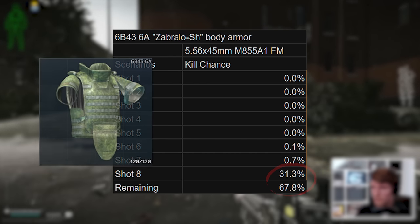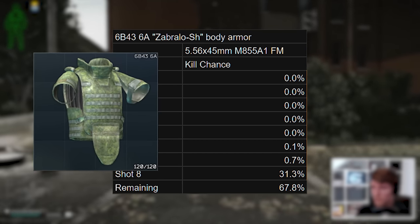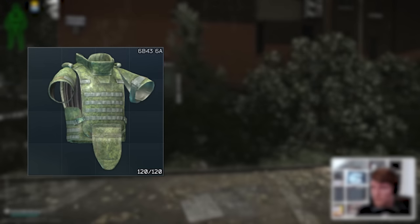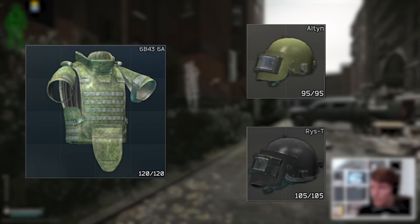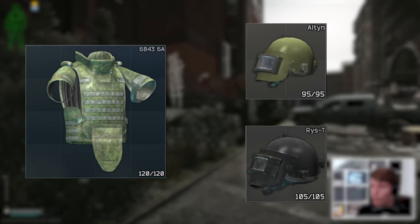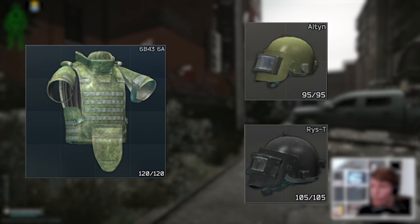Given the beastly performance of this armor, if you're actually going to give it a try, it might make sense to pair it with a high-end helmet of some kind. Maybe save up your Altins and Rys-T helmets that you find in raid to run with this, as it would be a shame to get head-eyes with all that protection on the rest of your body.